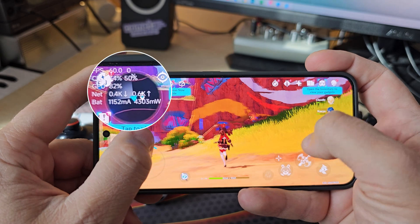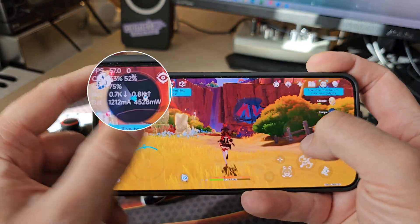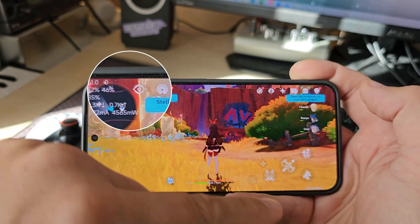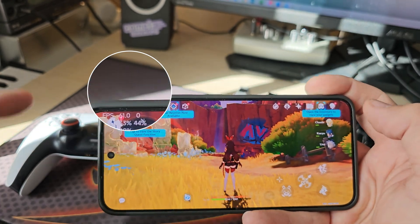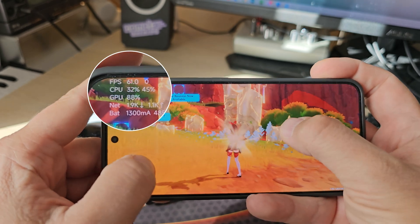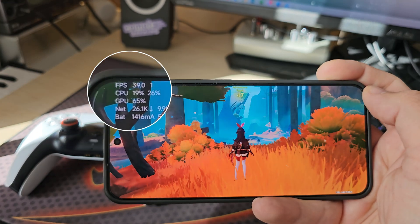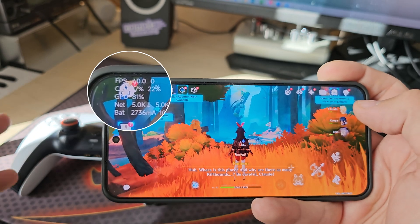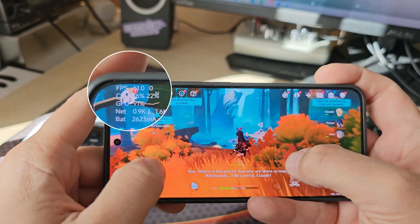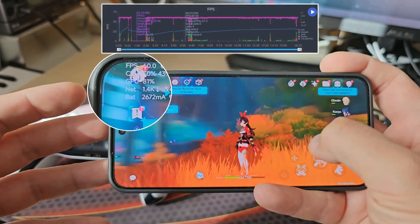The idea is to discover whether the Xiaomi 15 with the Snapdragon 8 Elite — the smallest Android phone on the market right now with a diagonal of 6.36 inches, the smallest one with the 8 Elite — can handle this. I've entered the Lost Woods and I'm going to die, but I just want you to enjoy these beautiful graphics.